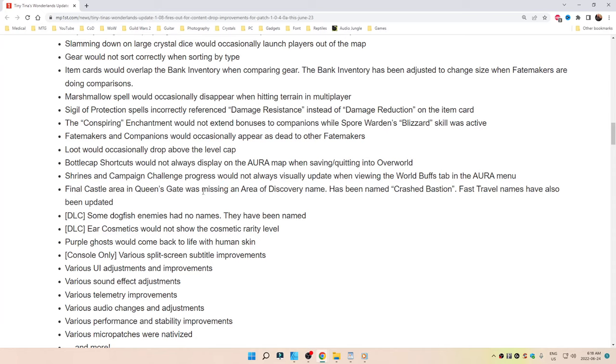Bottle cap shortcuts would not always display on the aura map when saving and quitting into the overworld. Shrines and Campaign Challenge progress would not always visually update when viewing the world buffs tab in the aura menu. The final castle area in Queensgate was missing an area of discovery name — has been named Crash Bastion. Fast travel names have also been updated.